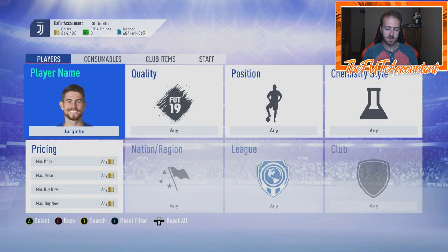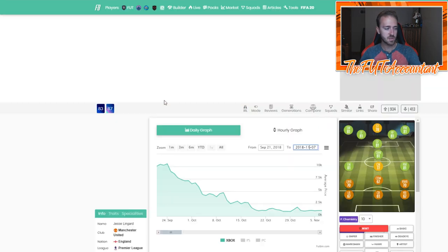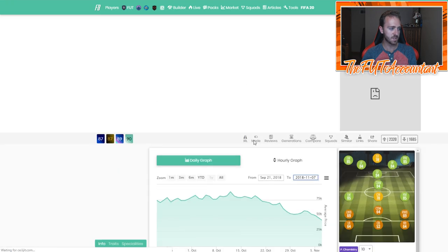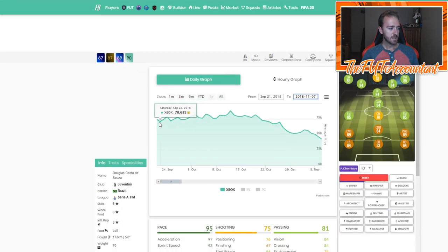You'll be able to see it on Futbin graphs — not on daily graphs, but hourly graphs will show this after the first couple of days of EA Access. You'll see stuff gets low at night, you pick it up, then sell it during peak times the next day as people get back on and start building their teams. One other thing I want to highlight is these two guys: Perisic and Douglas Costa.